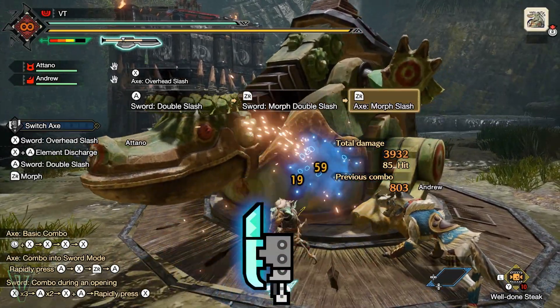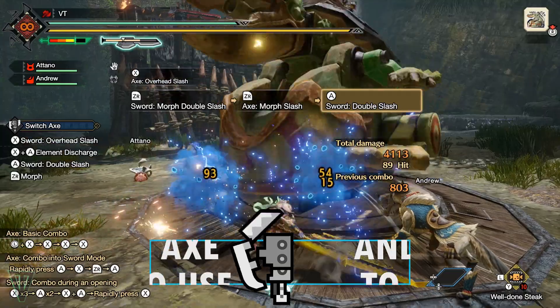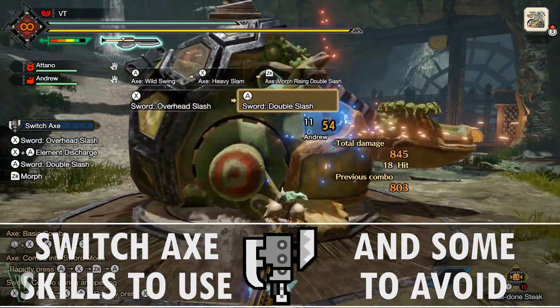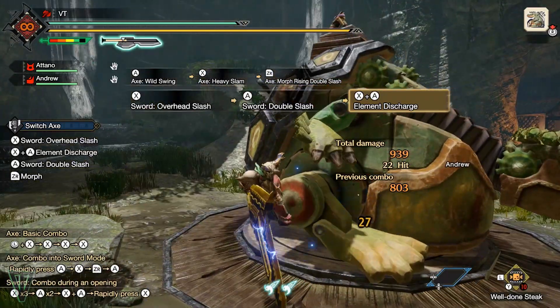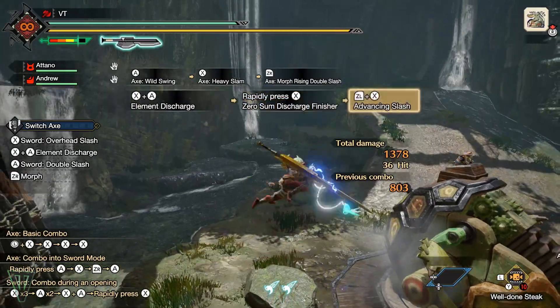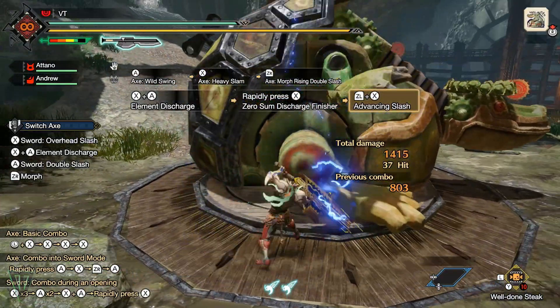So you've picked up Switch Axe, but you don't know what skills to go for. Before all the meta enthusiasts jump in — yes, obviously you can get Crit Eye, Weakness Exploiter, Attack Boost, and all the other damage skills. No shit. Let's cover what are some actually helpful skills that work well with the Switch Axe, and then go over which to avoid in Monster Hunter Rise.